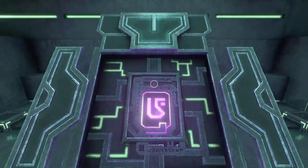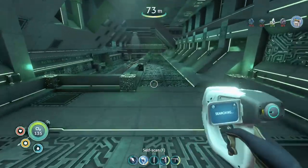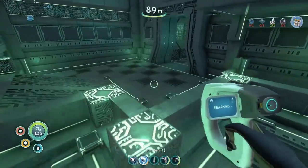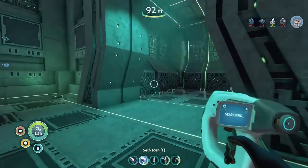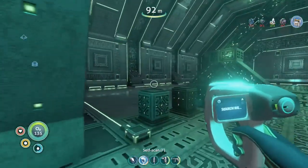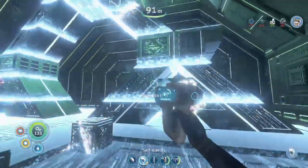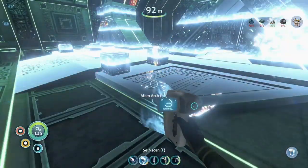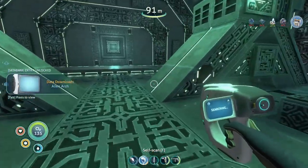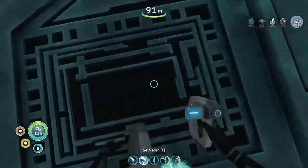I think there's another way down below us, so I'm not gonna go through here right away. This is definitely a new room. Alien arch - oh, that's a big one. Is it a teleportation portal thingy? Looks like it.